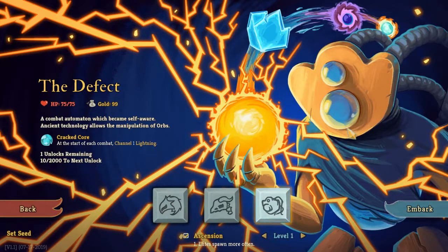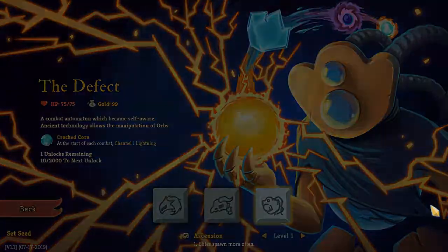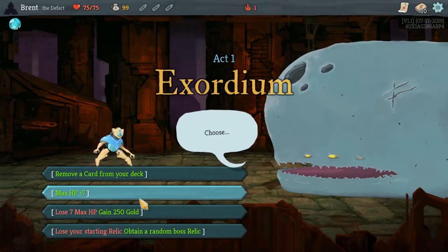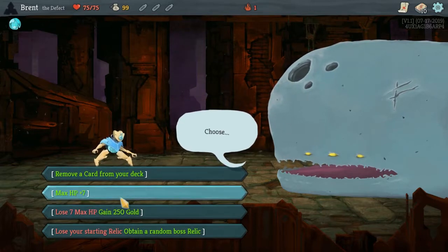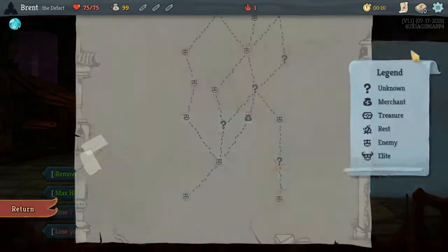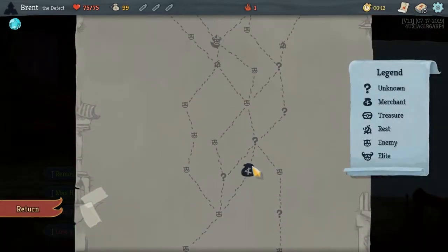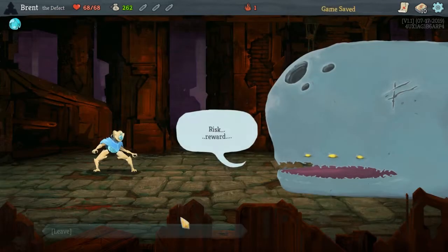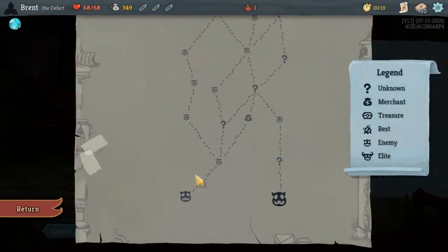What's up guys, we're back here and we're going back into some Slay the Spire. So last time we did the Silent, and now we're on to the Defect. Ascension level 1, elites spawn more often. So let's embark. We had some roughness with the Silent, so hopefully the Defect treats us a little better. 250 gold is pretty good too — let's actually look at the map this time. Early shop. I think we'll take that again. I like the gold idea. I like going ahead and defining the run if we can.